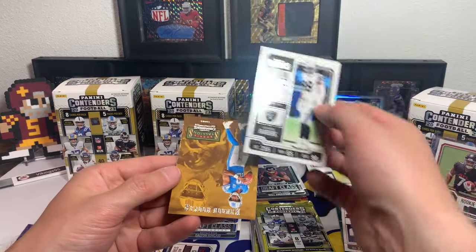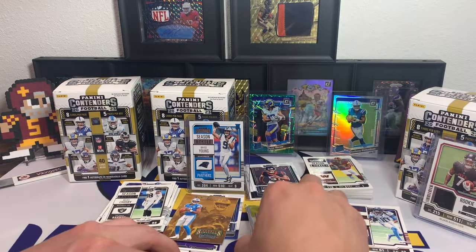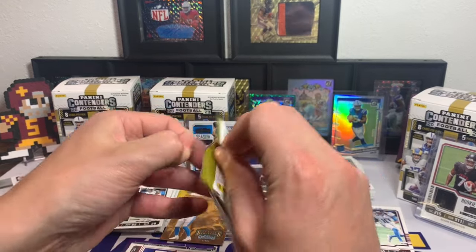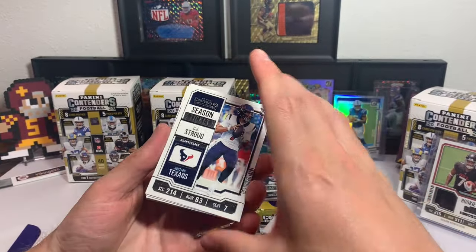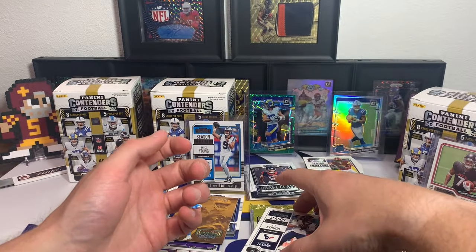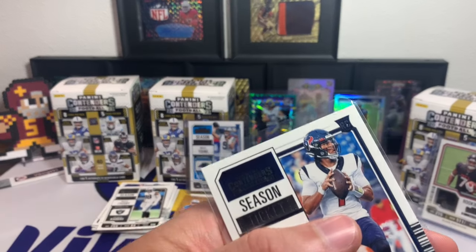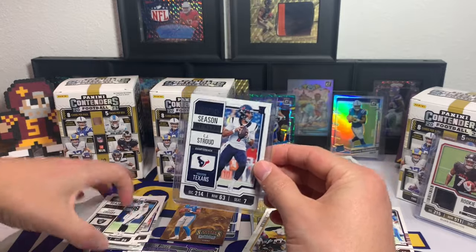Max Crosby and Hendon Hooker rookie Stallions — not bad. That was a solid pack. What I've heard in the comments is if you get one quarterback rookie ticket, you get the others as well. We got Bryce Young — is that going to follow suit? Oh man, it might! CJ Stroud Rookie Ticket — that is sweet! Bryce Young, CJ Stroud. I don't know if that's a packing error or what, but I'm okay with it!